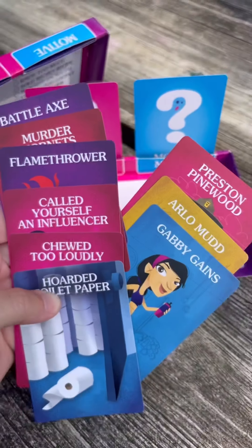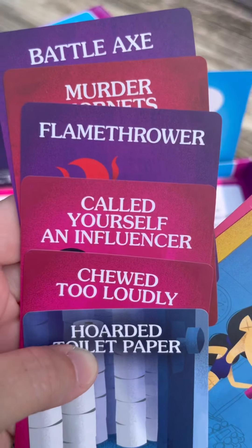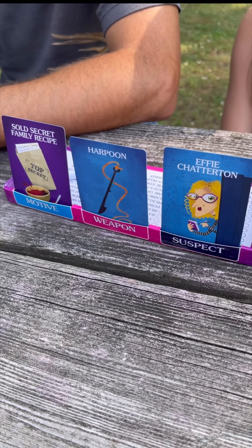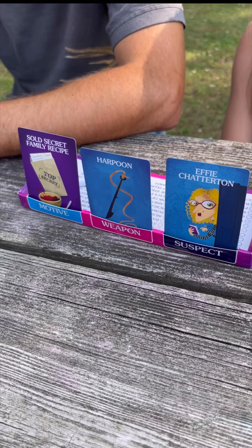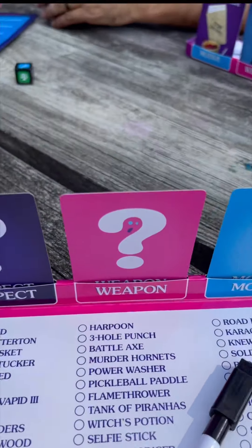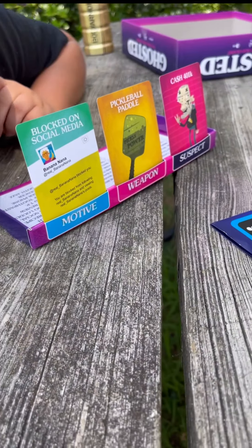These cards are for you to look at only — they are not for the other players to look at. You're then going to check these motives, suspects, and weapons off of your list to help you in your gameplay. Let's mark off our cards. Here is how Tegan and Brian have passed away. Obviously you're not going to see how I passed away because you're playing on my team. And then here's how Dawson passed away.